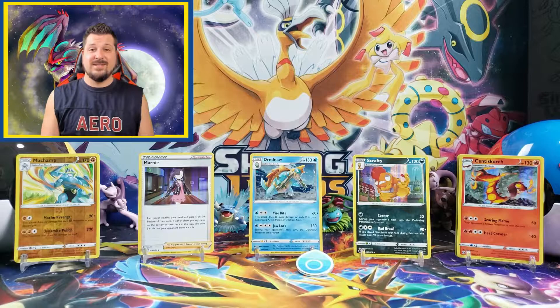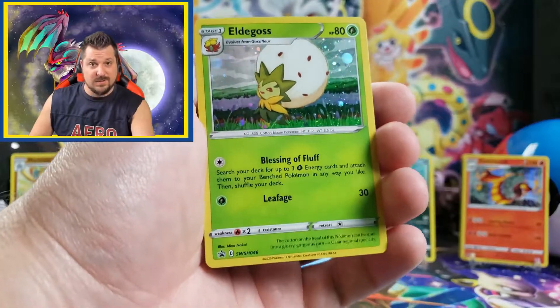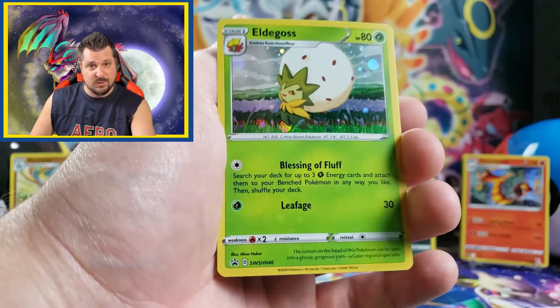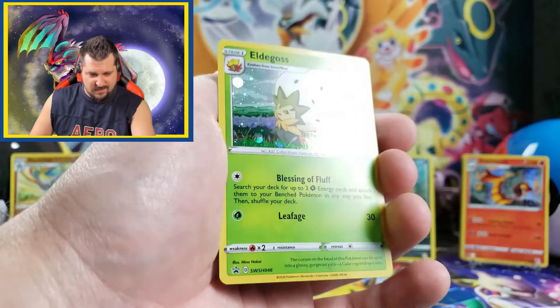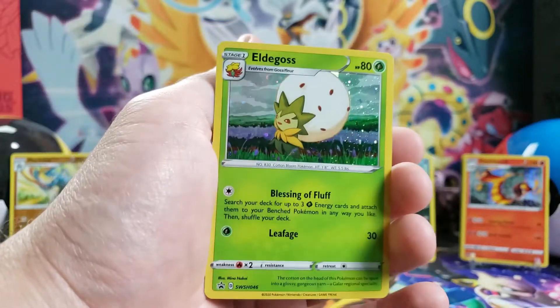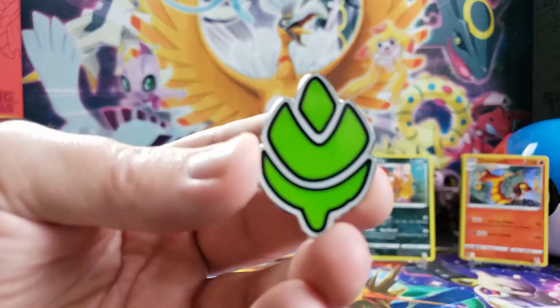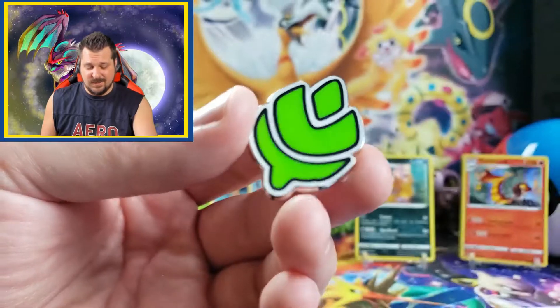Now let's tackle the Turffield gym. In the Turffield gem pin collection you get this holo Eldegoss promo card from the Sword and Shield promo set, number 46. And you get this cool gym badge from the Turffield gym — pretty neat.